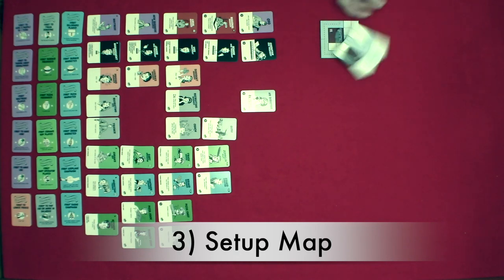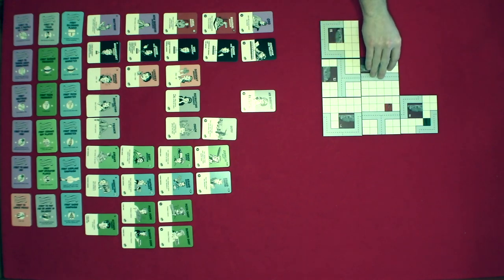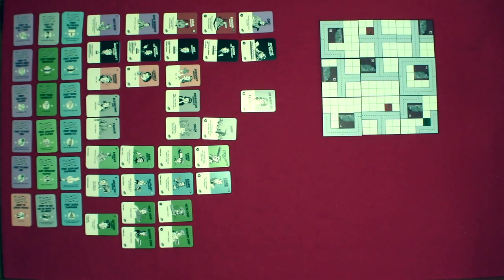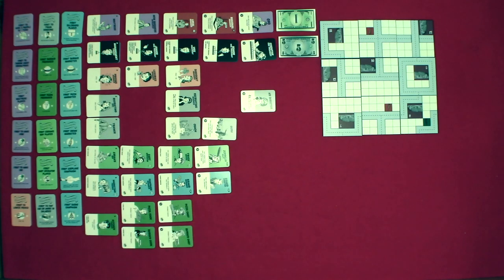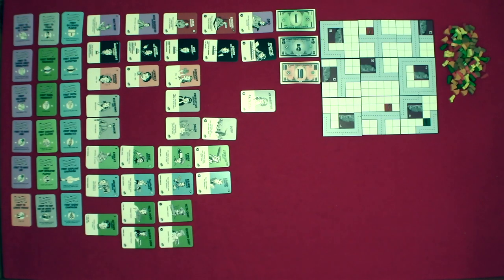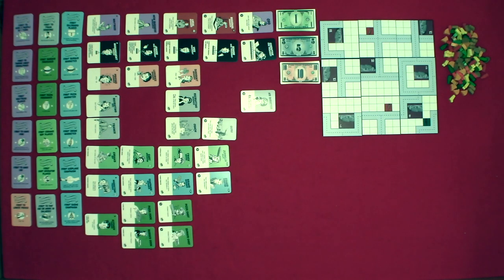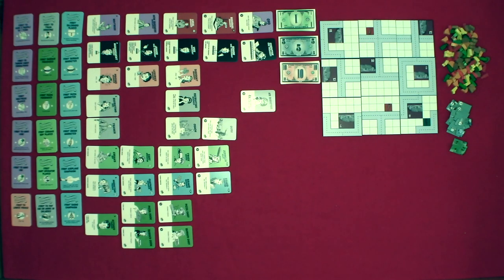Step three: set up your map. Based on the number of players, select the number of tiles randomly and also randomly orient each tile. Step four: fill the bank. Place $50 times the number of players — so for a two player game, that's $100. Make sure to use a good amount of ones and fives. Step five: create your pools of tiles and tokens. Remove the particular tokens based on player count, so for two players, remove billboards 12, 15, and 16.